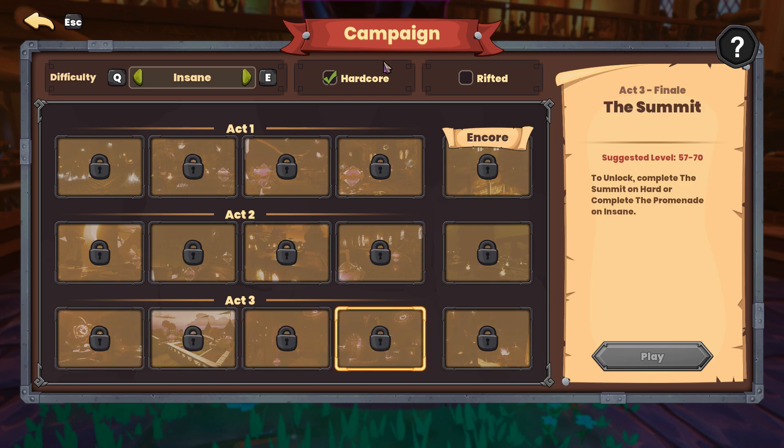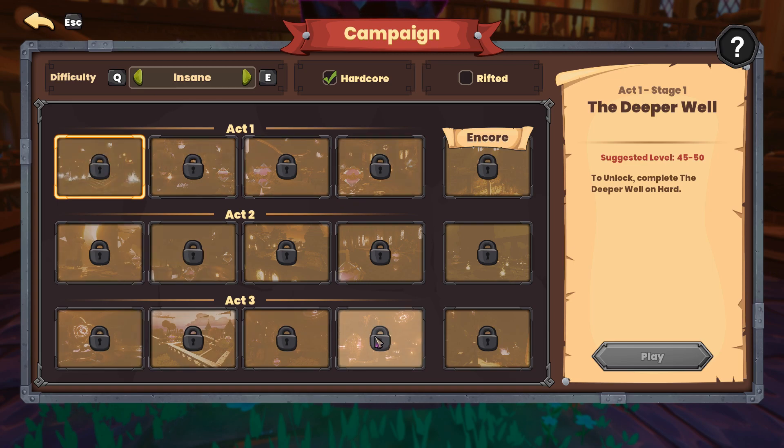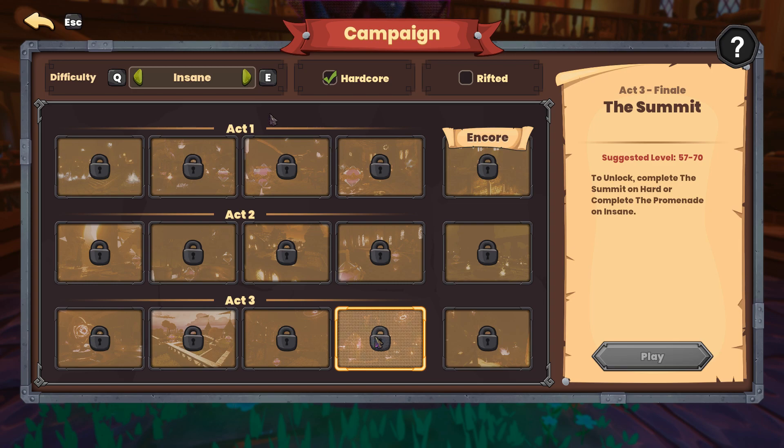This is all considered the early game, and you really start on the mid-game once you hit Nightmare Mode. Nightmare Mode is going to have two different requirements. First off, this is the first area of the game where you're going to have a level requirement to play. To get started in Nightmare Mode campaign, you have to be level 70 first, but additionally you have to unlock the Summit on Insane. To get into Nightmare Mode, you can't just do that first map on Insane — you actually have to go all the way through to the Summit on Insane. An easy way to jump through this is to just do the Summit on Hard, which is going to unlock the Summit on Insane, and you wouldn't have to do the rest of those maps — just that one map to get Nightmare unlocked.